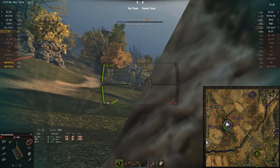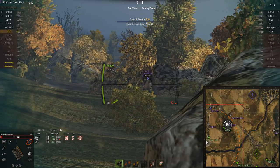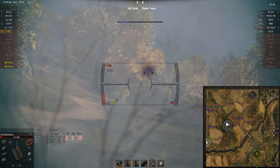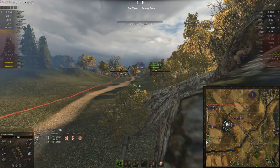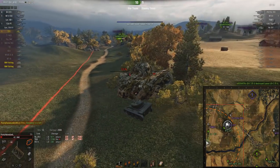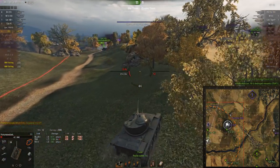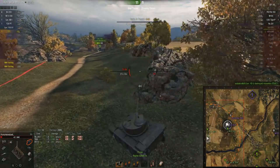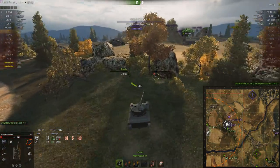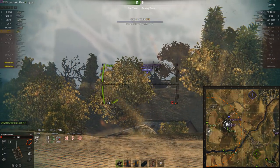I'm back to trying to spot the T54E1, and I know he's a one-shot. There's the enemy Bat Chat — I might get a silhouette shot, but unfortunately the window for firing is so narrow that by the time I fire my shot he's managed to get forward into cover. Sometimes relying on the silhouette will cost you. Our Bat Chat took out their Bat Chat, and the Lorraine took out the T54E1. There's a lot of auto-loading going on in this game — everything left apart from artillery and the T28 Prot is an auto-loader.